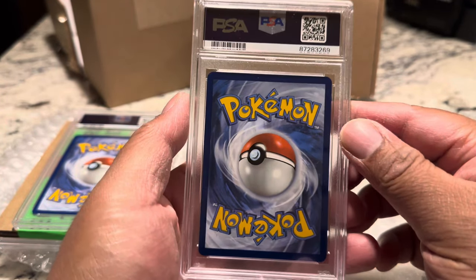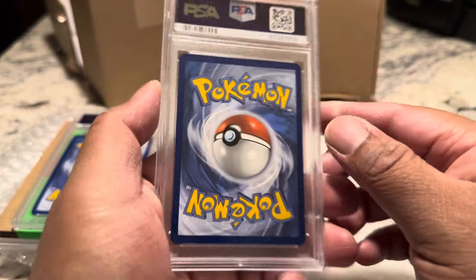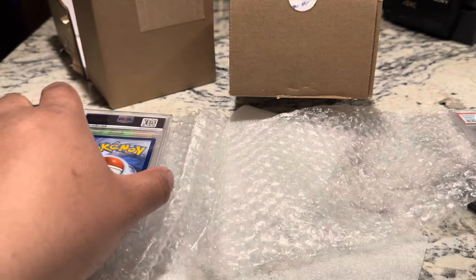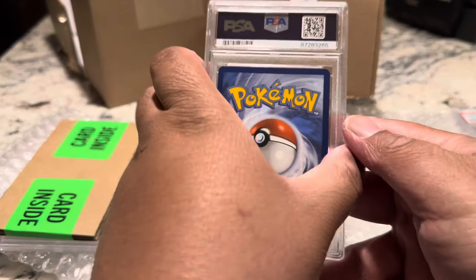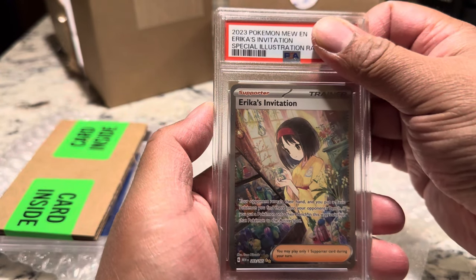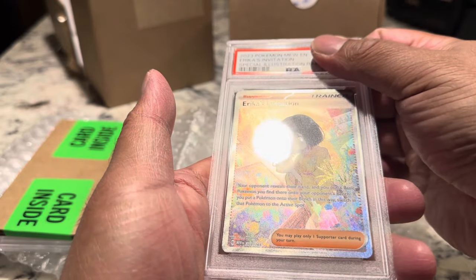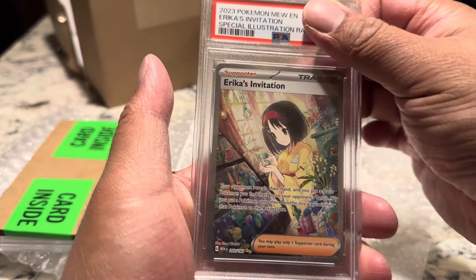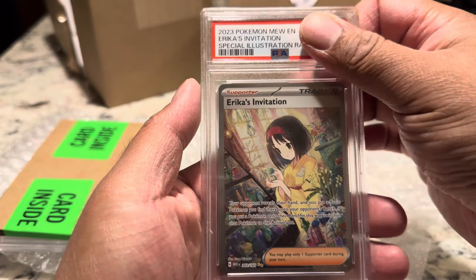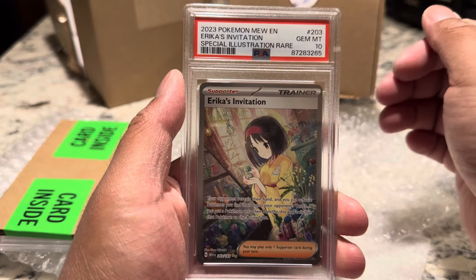So far with these submissions, we only got a few nines out of the 25 that we submitted. PSA 10 energy — we'll take it. Next card — here's the SIR Erika, Erika's Invitation. We pulled this one directly from, I think, a UPC as well. Gem Mint 10! PSA is just hitting out tens — these cards look really, really nice. The edges and everything, they're pretty clean.